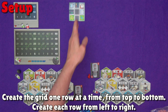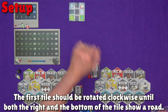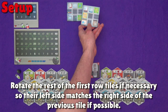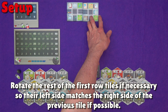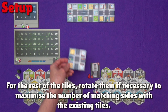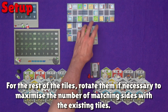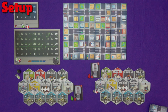You build the city one row at a time from top to bottom, and each row from left to right. The first tile in the top left needs to be rotated clockwise until the right and bottom of the tile show a road. When you place the next tile, rotate it so the left side matches the right side of the previous tile if you can. For the next row, rotate the tiles if necessary to maximise the number of matching sides with the tiles you've already placed. When you've finished, you should end up with something like this.